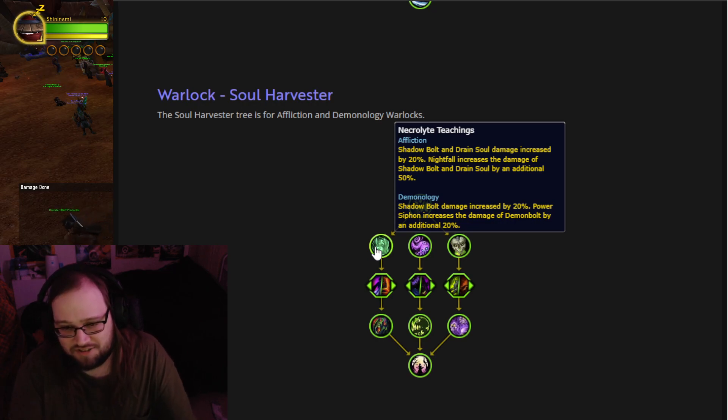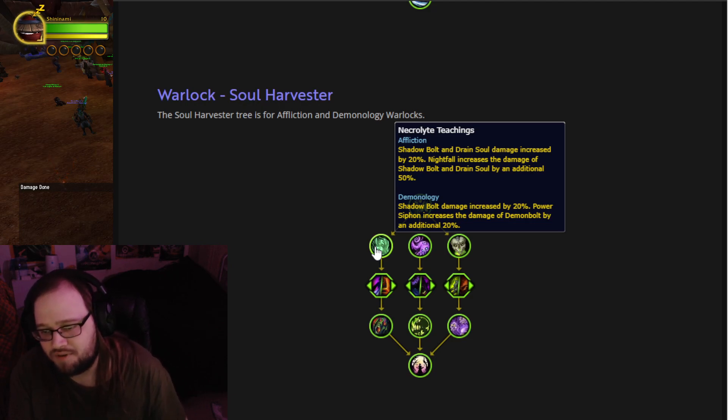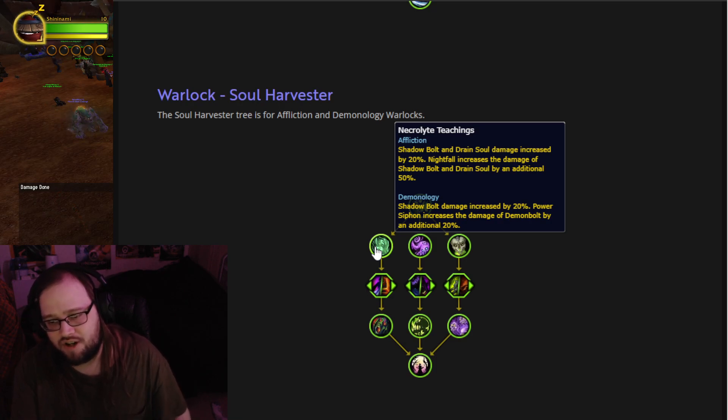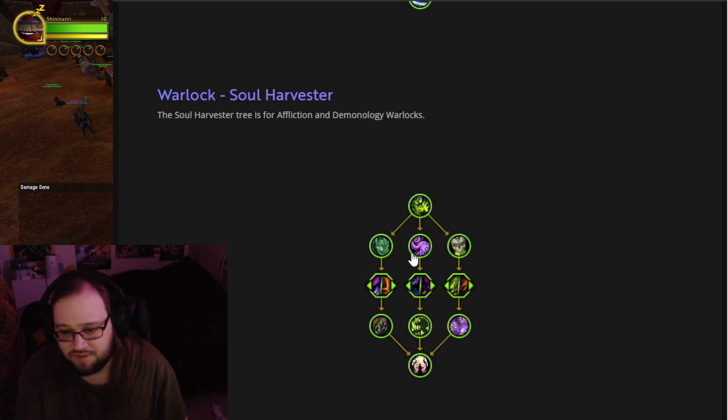Necro-like Teachings: Shadow Bolt and Drain Soul damage increased by 20%. Nightfall increases the damage of Shadow Bolt and Drain Soul by an additional 50%. Demonology: Shadow Bolt damage increased by 20%, Power Siphon increases the damage of Demon Bolt by an additional 20%. Simple.